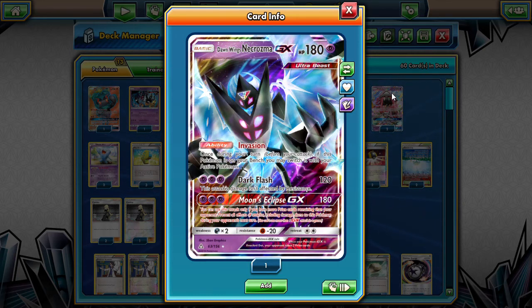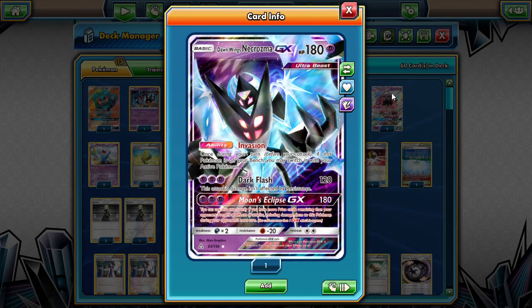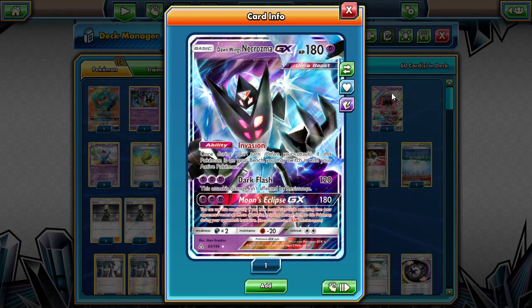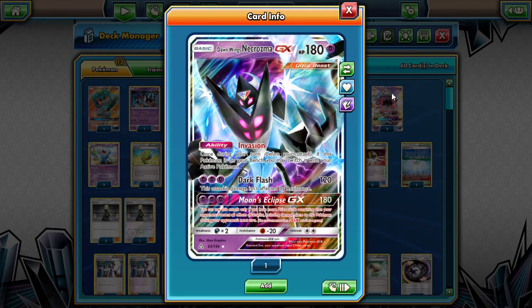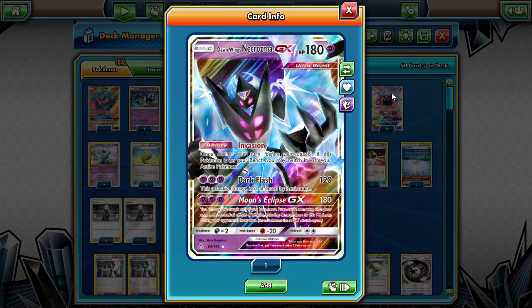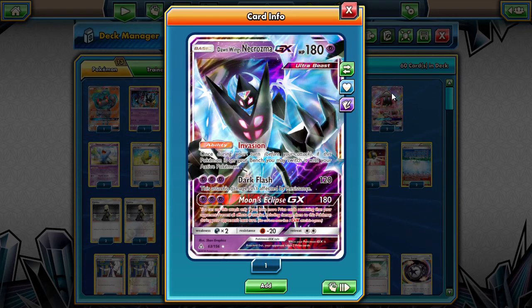I believe Glyssopod quickly grabbed it. Dawn Wings Necrozma GX is like that old style of Keldeo EX where it rushed in and then retreated, like you saw on the Mega Rayquaza decks. But that's what's good about the Invasion ability. We're going to be using it as a main attacker though.